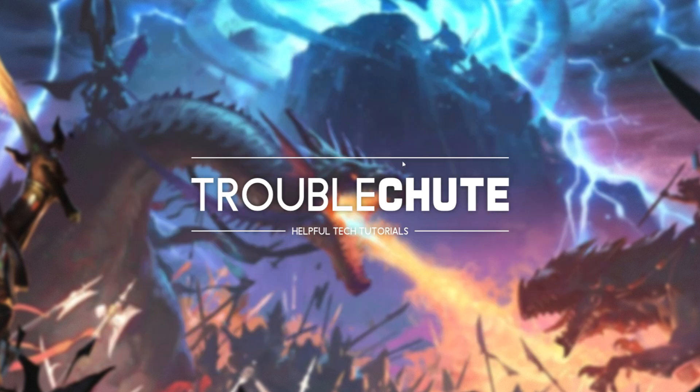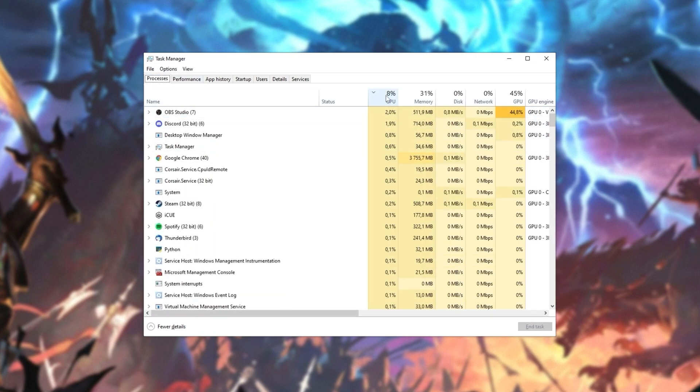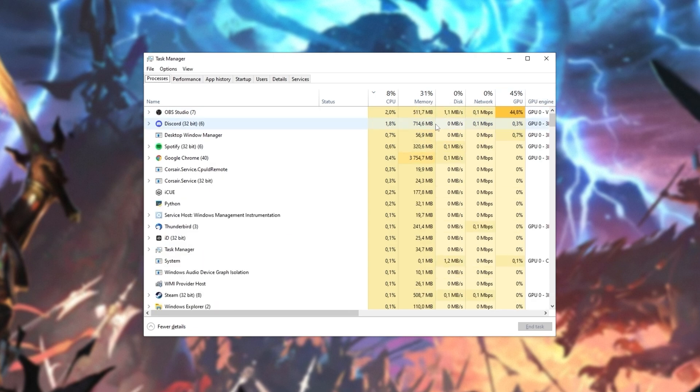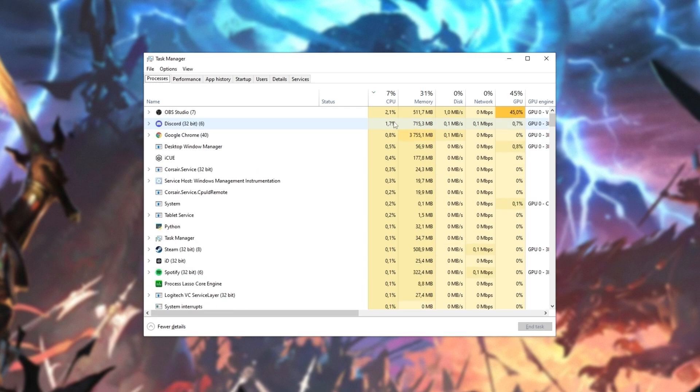Now let's go ahead and optimize our running programs and programs that start up with our computer. Press Ctrl+Shift+Escape all at once to bring up the Windows Task Manager. On the processes tab, you can sort by CPU, memory, and GPU to see what is using what on your computer. The fewer background programs you have running, the more resources you have available for your game to take and run at the best performance possible.